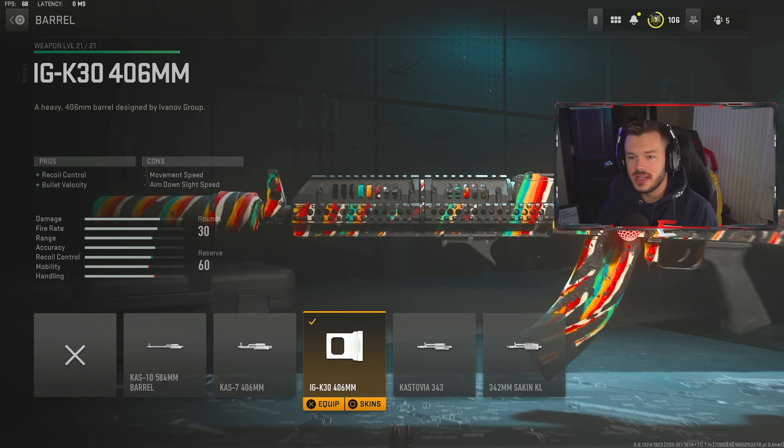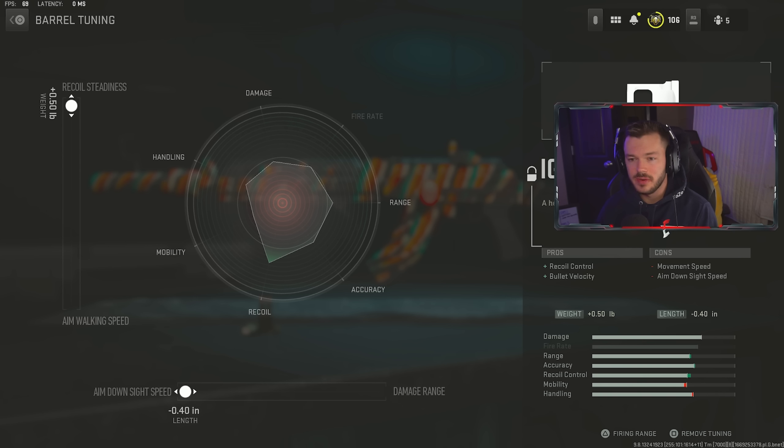Next up in the barrel section, we've got the IG-K3 406mm barrel. This gives an increase in recoil control and bullet velocity. It will hinder some of your overall movement speed and ADS speed, but we're not really too concerned about that, because we're trying to make this more effective at medium to long range in public match multiplayer. Tuning on this is maxed out for recoil steadiness and ADS speed, just to speed us up a little bit. We're not too concerned about damage range, as it's already incredibly far, and I'd rather be a tad more agile.